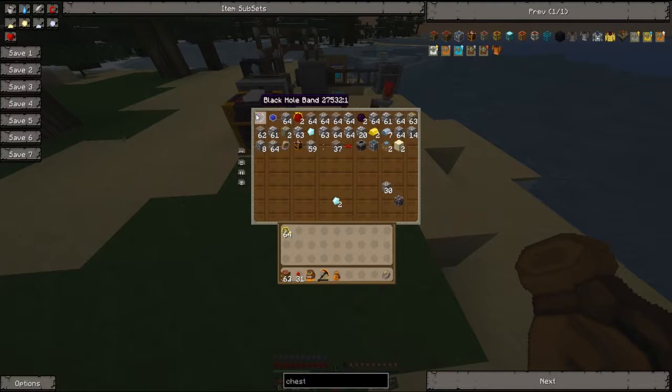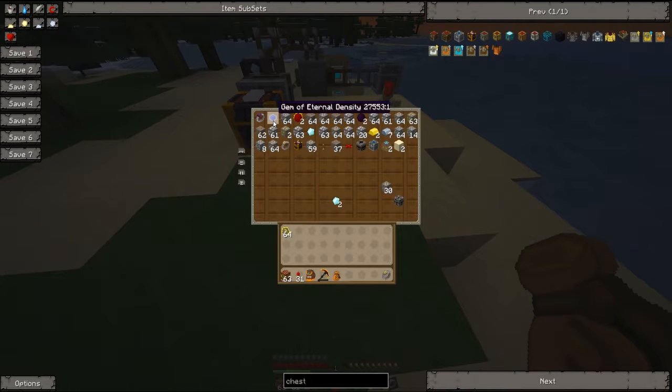The Black Hole Band takes items around you and sucks them up into wherever the band is. So since it's in the bag, anything that I drop is going to be sucked into the bag. The Gem of Eternal Density converts items with an EMC value into items with more value, and the order is Iron, Gold, Diamond, Dark Matter, and then Red Matter. So if you get Stone, it's going to be converted into Iron, then Gold — you get the idea. You can see what it's done here with the Red Matter, the Dark Matter, the Diamond, and you'll understand more once we get into the mining part.